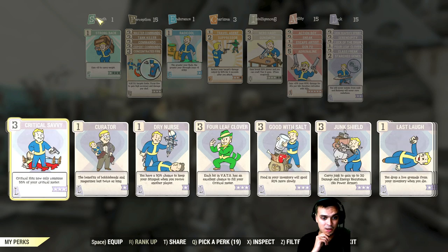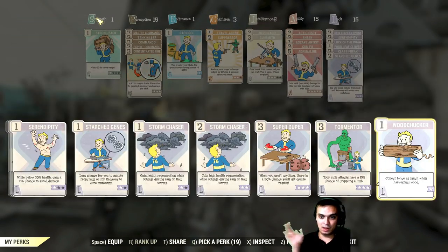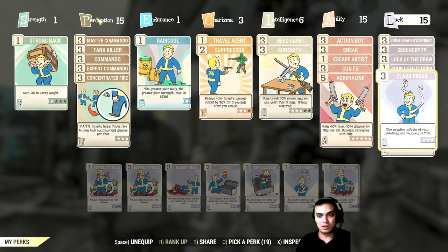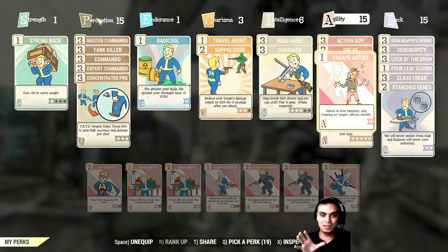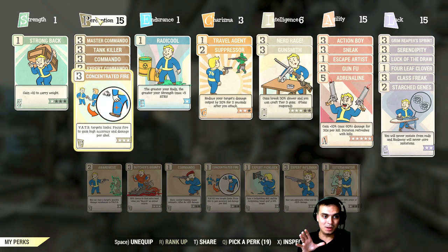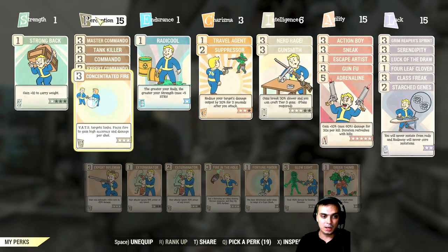That's pretty much the only card I replace in Luck. If I need wood I'll take the wood card, but I don't use the other cards much. Maybe when I'm fighting the Scorchbeast Queen I would remove a card, but actually if I focus on killing the units around her it's still effective. For the past couple of Queen fights I never changed this card. Sometimes for glowing ones I remove one card and put the glowing one card in so I do 60% more damage to glowing enemies.